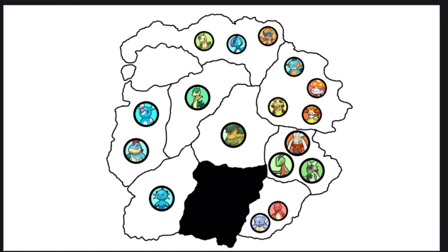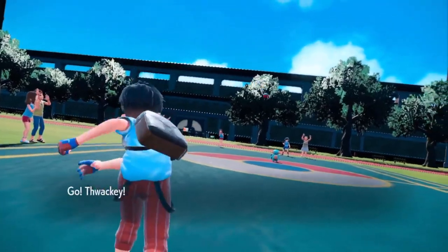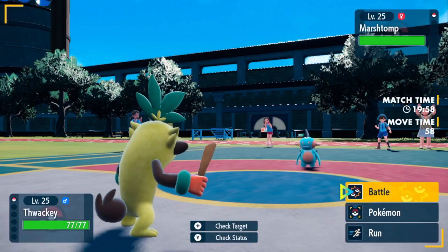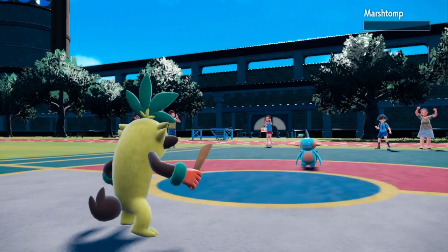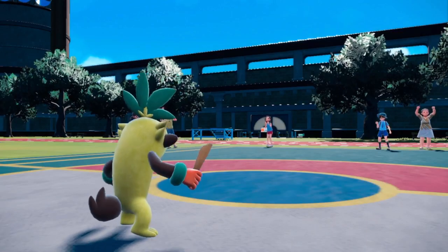Raboot flees north to join more Fire types. Thwacky is going on the offensive, attacking the only Water type in the land — Marshtomp. Marshtomp is powerful but faces its greatest weakness. Thwacky goes first with Razor Leaf — critical hit — and Marshtomp is eliminated. The Grass Pokemon have been dominating. 16 Pokemon remain.